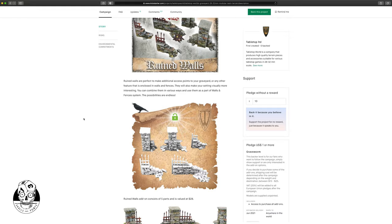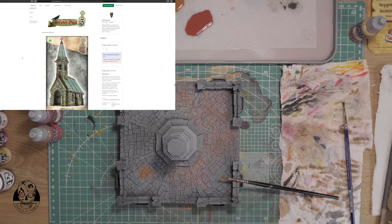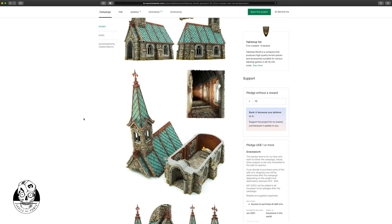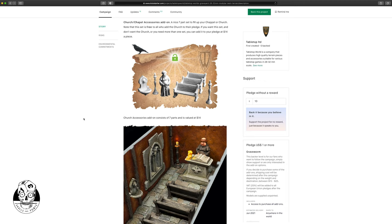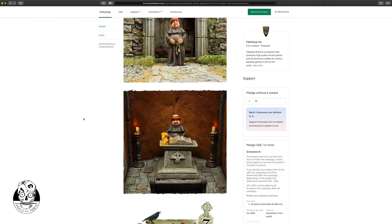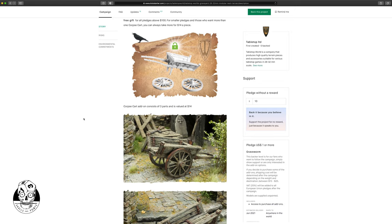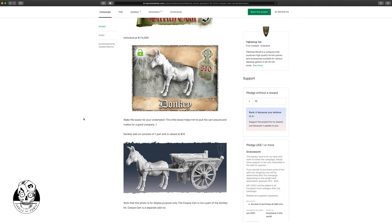If a graveyard is something you fancy — maybe you're playing a religious order, or like me playing the Protectorate of Menoth in Warmachine, also a religious order — then a graveyard is really something you want for your minis. You'll also be able to buy this later in the Tabletop World shop, in autumn I reckon, after all the backers have received their kits.